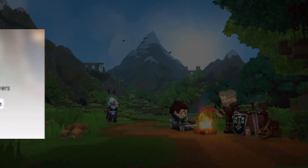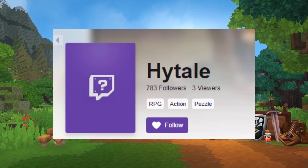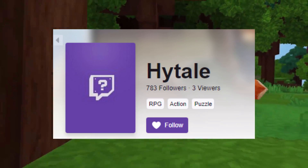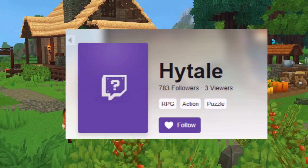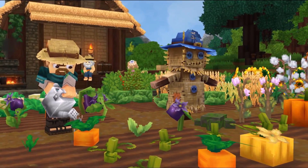With the blog post aside, our next news for the day is that Hytale is officially a game category on Twitch. This could hint at the release being near. As you can see from the picture, there is no image yet, but the category is marked as RPG, Action, and Puzzle. Feel free to hop on the Hytale category now at www.twitch.tv/directory/game/Hytale.